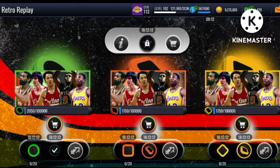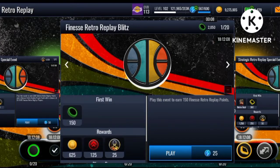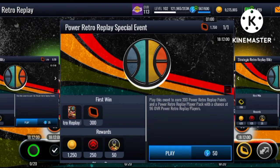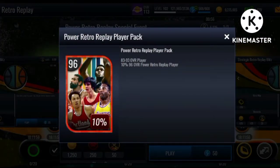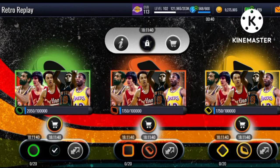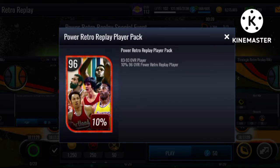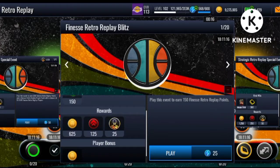In the promo, you will have to play all 20 blitz events of these play styles, including the 50-stamina 24-hour event. This will give you an 83 to 93, and with a 10% chance you get a 96 Retro Replay player of that play style master you're going for. And since these are 96s, you could potentially pull them out of monthly master packs too — which is another good thing about this promo.